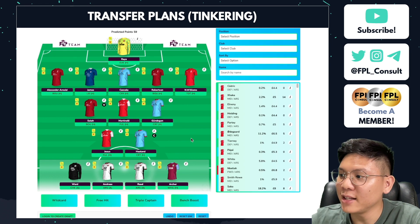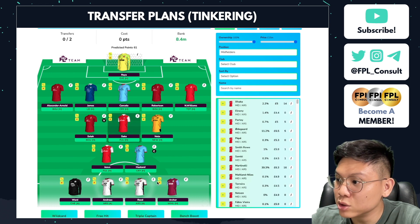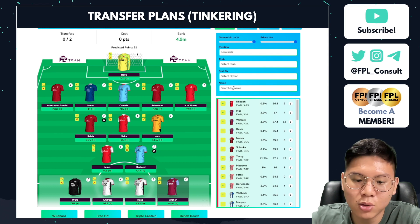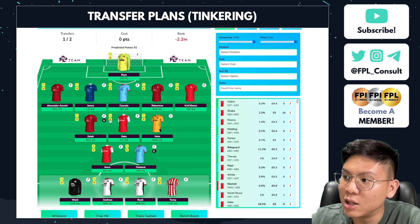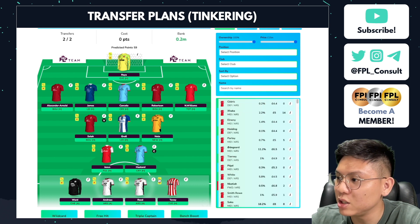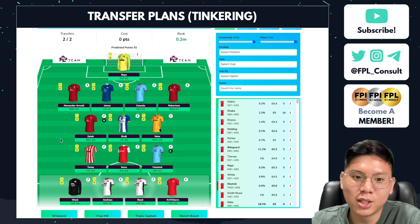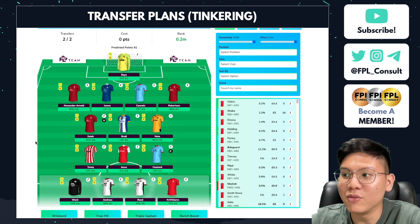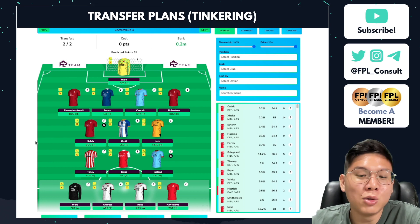The fourth move I'm considering is to take out Saka and replace Archer with Toni. Doing Archer to Toni first, and then downgrading Saka to a 5.8 option like Pascal Gross, this is how my team could look in a 4-3-3. I'm not opposed to this idea because it lets me hop onto Ivan Toni while keeping my triple Liverpool. There are really a good number of options and all of them look attractive to me.